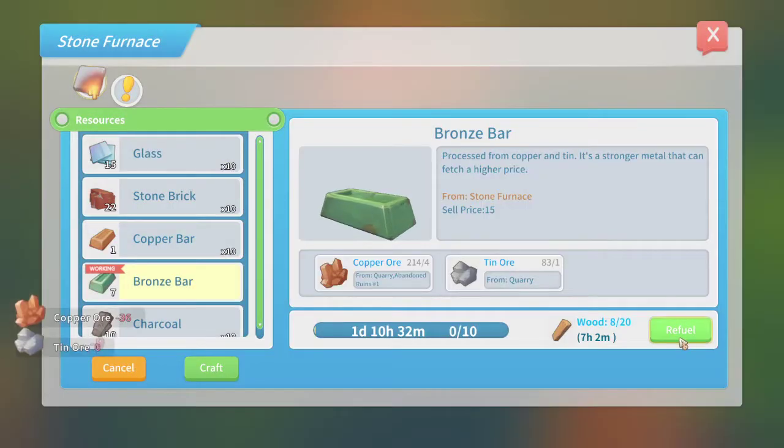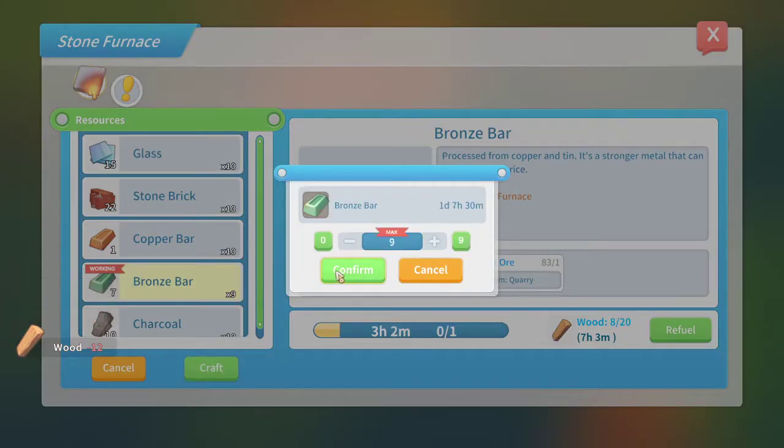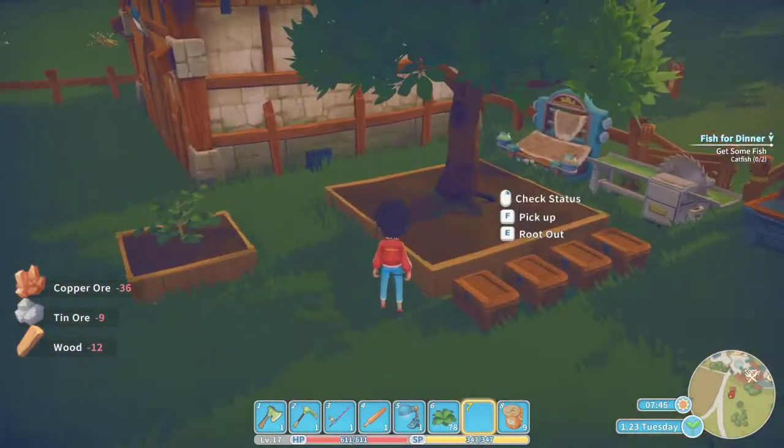Let's make more of those then. Craft. Just do the nine, it's fine. Refuel max. I have so much resources right now. Make the nine. Refuel max. Okay, that's all set up.